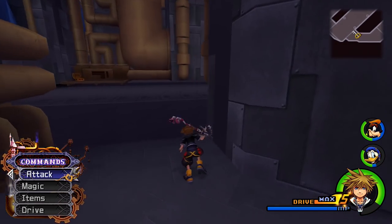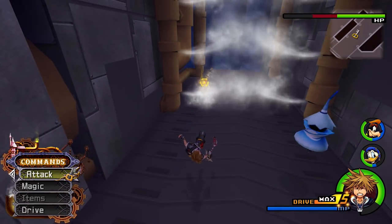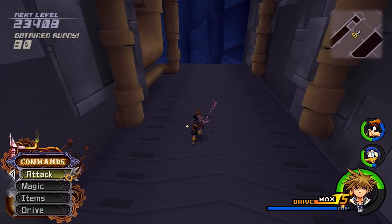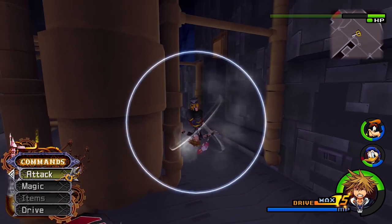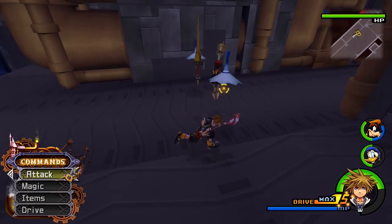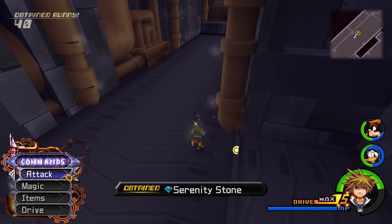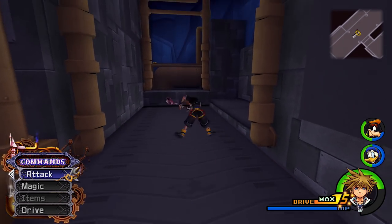We can continue on and go through here. These conveyor belt areas have steam, which can be very obnoxious. The combo of the steam and those wind enemies — although the Heartless also get hit by it — can be really obnoxious. I actually recommend skipping right through to here; there's no reason to fight over there. Make sure you come over here because if you fall off, you'll have to climb all the way back up. We get a Serenity Stone — beautiful. You want those synthesizing items, so you can deal with these enemies.